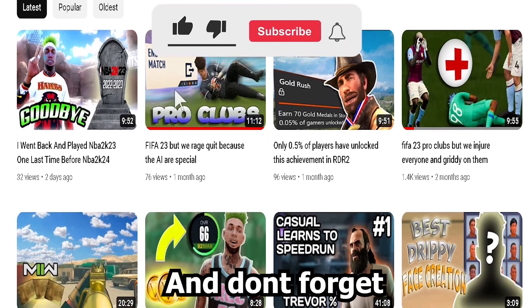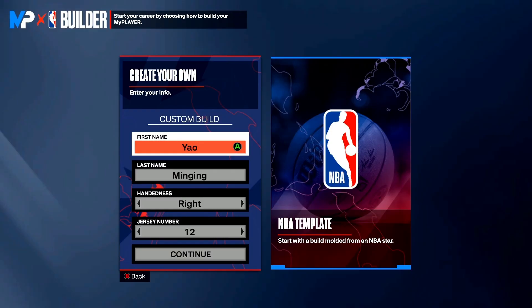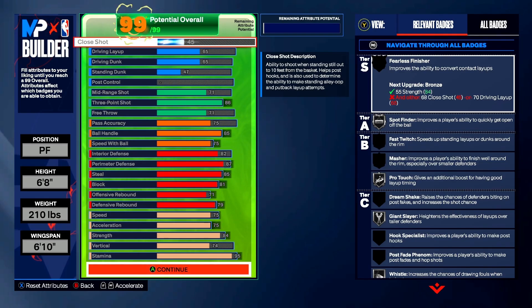Make sure to like and subscribe and don't forget to check out all the rest of my content on my channel. Second build — a big build here. My physicals: 6'8", 2'10" wingspan, 6'10" power forward. Here are my attributes.